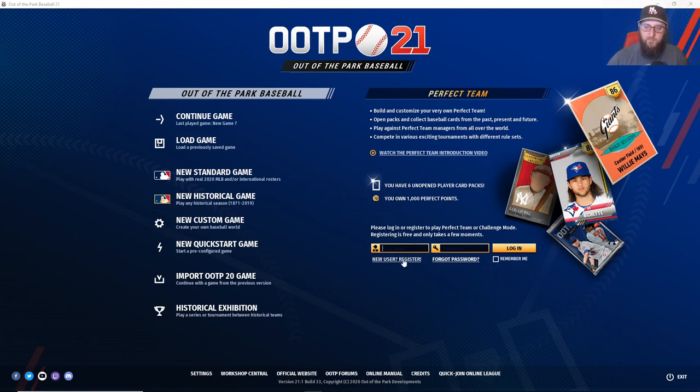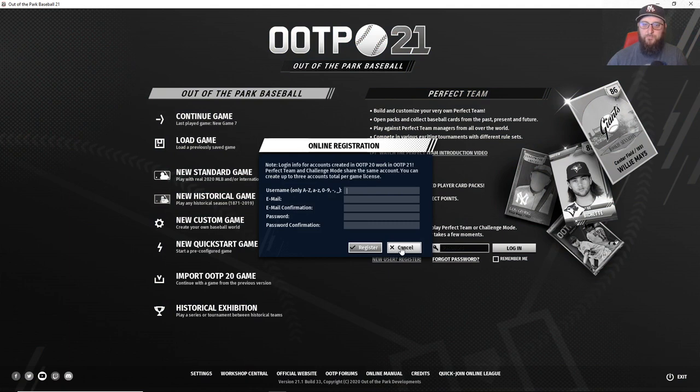That button is on your Perfect Team informational panel. What you do is make a username, an email, confirm your email, and enter a password. Once you do that, hit 'Register' — it will send an activation email to whatever email you specified. Check your spam filters to make sure it doesn't end up in there by mistake; it can take a few minutes to arrive as well.